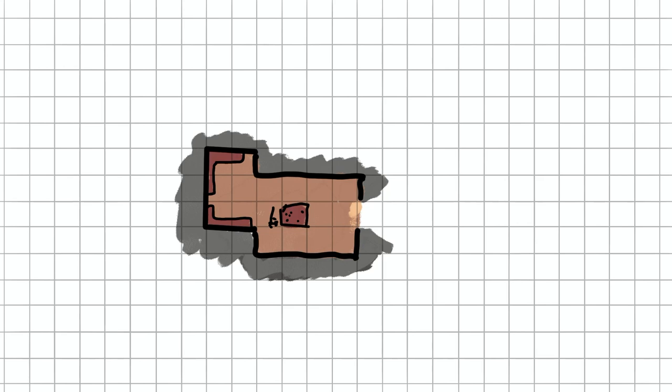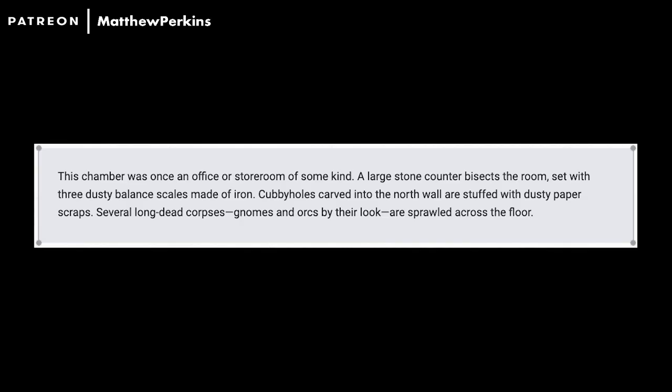Room five: the Assayer's office. This chamber was once an office or storeroom. A large stone counter bisects the room, set with three dusty iron balance scales. Cubby holes in the north wall are stuffed with dusty paper scraps. Several long-dead gnome and orc corpses are sprawled across the room. An Assayer is the person who tests metals for purity — so the treasure here is just money, which is useless for the party right now. Replace it with something more useful, maybe still relevant to an Assayer — like a potion granting darkvision to 60 feet in the mine.